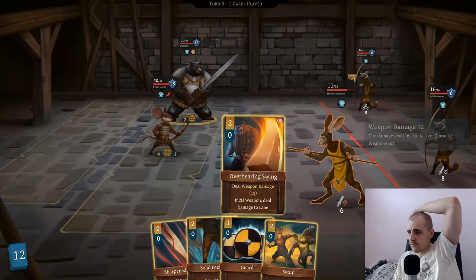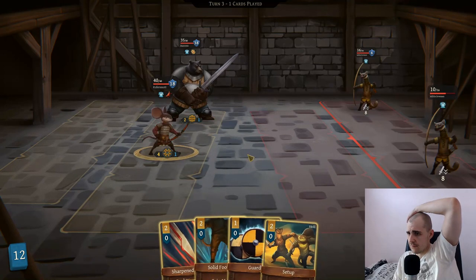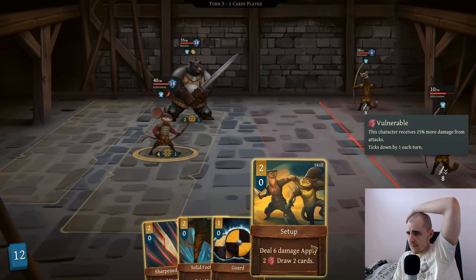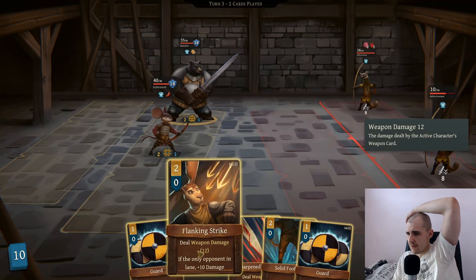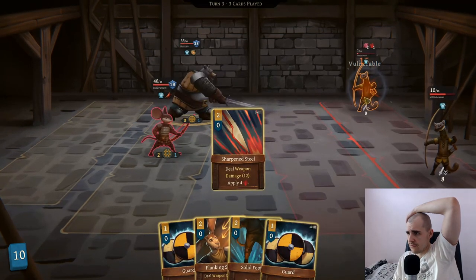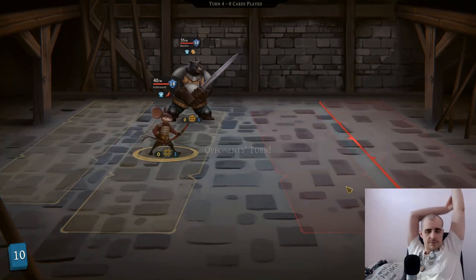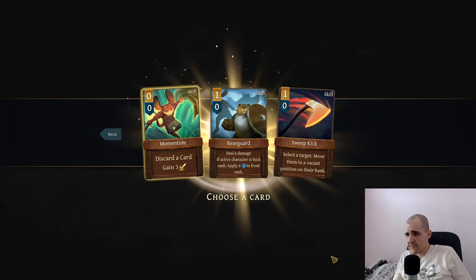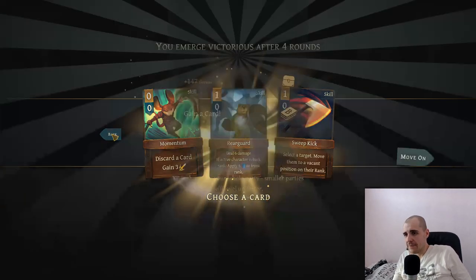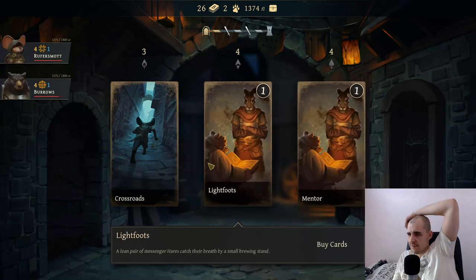We can go for an overbearing swing here which would hit two of them. I should have waited. Sharpened steel. Can I just do a setup on the other guy? Let's do sharpened steel - he's going to die, and that's a kill too. Give me the money, give me the card. This seems bad - I don't want it. Crap cards. I don't want to buy cards - I want to modify my deck.